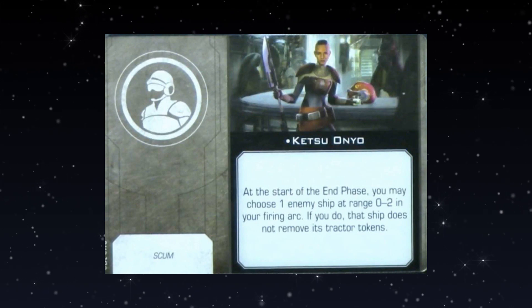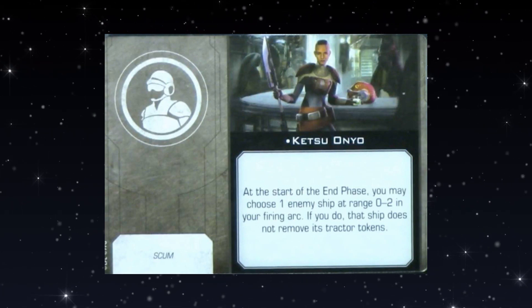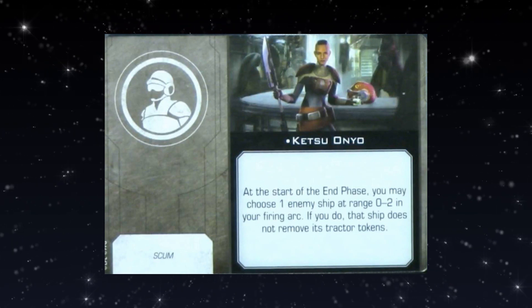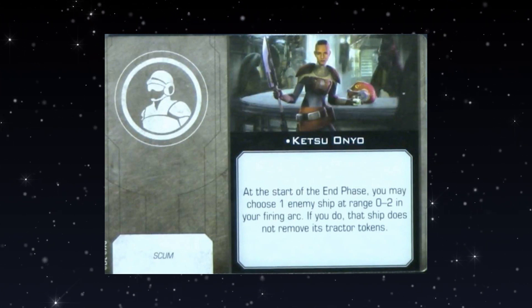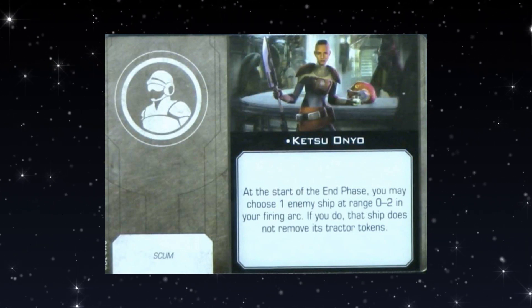Ketsu Onyo: at the start of the end phase, you may choose one enemy ship at range 0-2 in your firing arc; if you do, that ship does not remove its tractor tokens. A functional reprint of the old Ketsu Onyo — helps retain tractor tokens, which could be very relevant since it's easier to stack more of them now. It'll depend on how good tractoring is in second edition and on cost. The old one cost one point; if it stays around two points, that'll be fine.